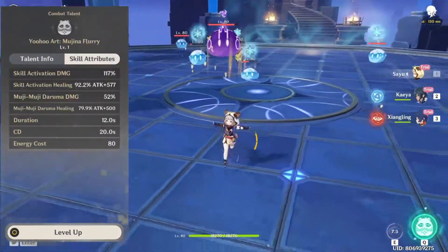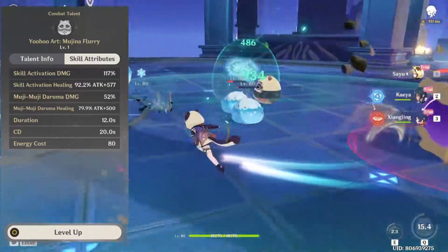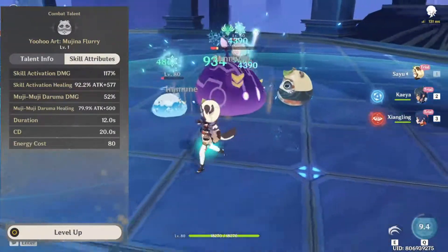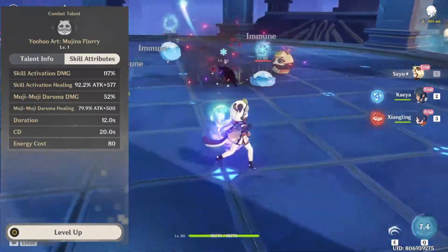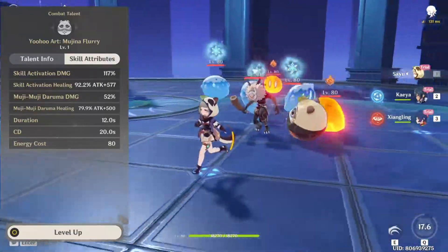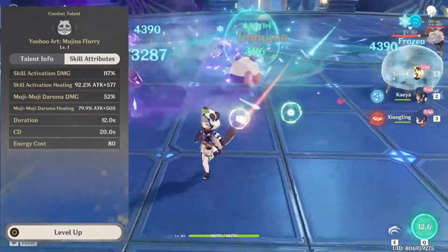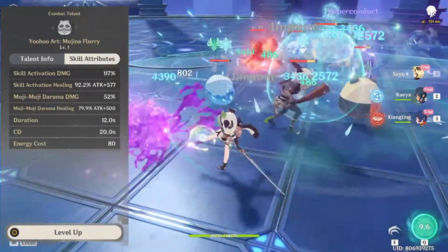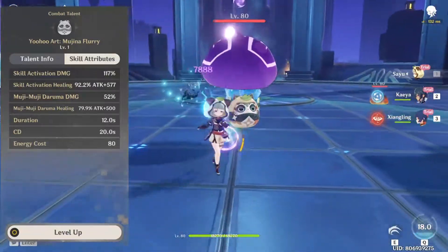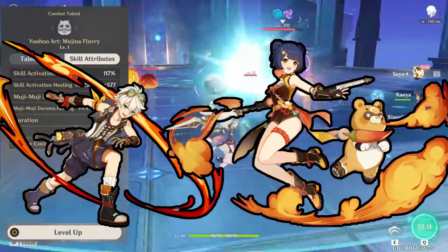Moving on to Sayu's elemental burst — Sayu throws her Tanuki doll onto the battlefield, and it will either heal the active character or damage nearby enemies. Think of Sayu's burst as the same as Bennett's burst. They both will only heal you to 70% unless you have C1. Sayu's elemental burst will heal the active character; no off-field characters will actually get healed. If the character that is active is at 70% or above, the Tanuki she summoned will instead start dealing Anemo damage to nearby enemies. So pretty much, she summons a Bennett field without the damage buff, and a stronger Guoba from Xiangling's toolkit.